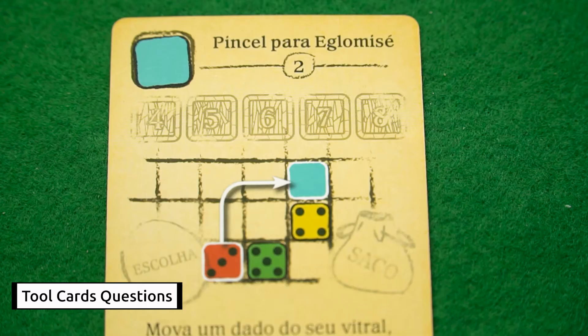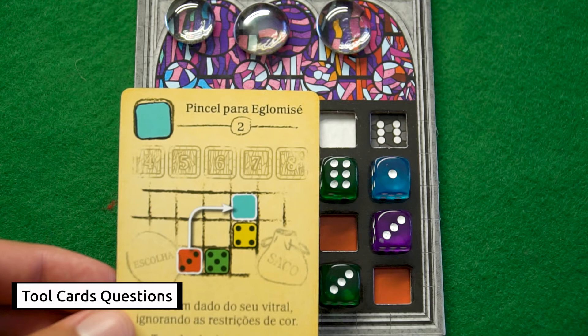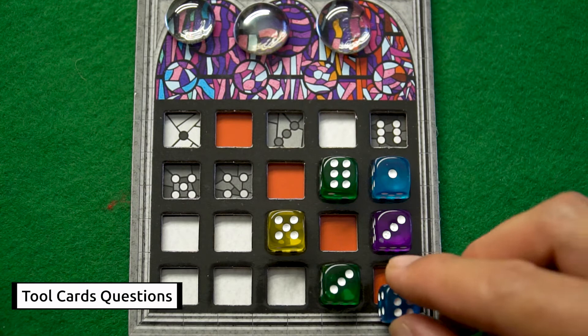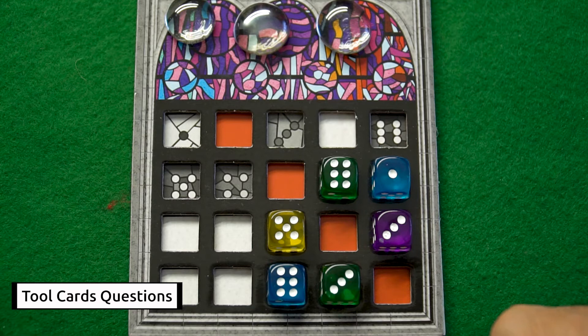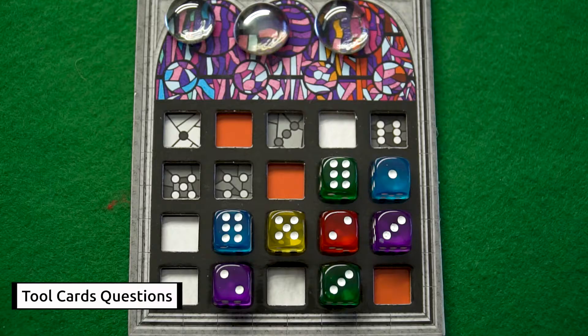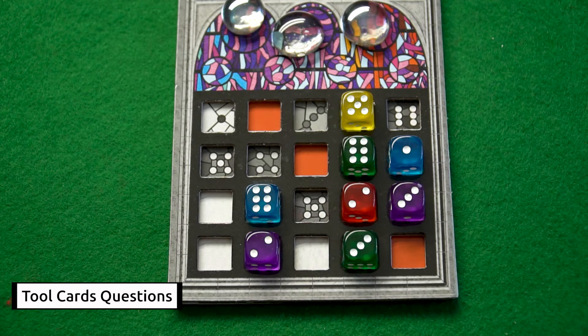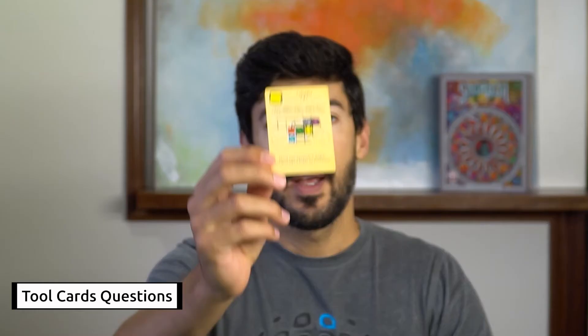Let's start with tool number two. The glazier's brush lets you move a die ignoring the color displayed on the window. You can move your die to another space ignoring the color on the window, but never placing two dice with the same color orthogonally adjacent. When you perform the action of this tool, you can create two groups — the action applies to the die you choose, not to the others, which were placed by the normal rules.